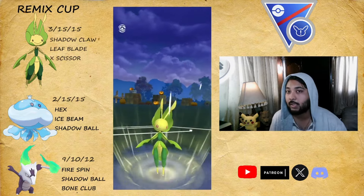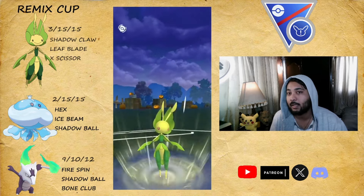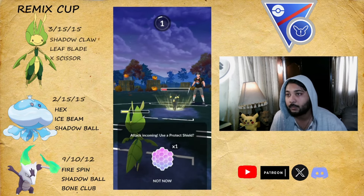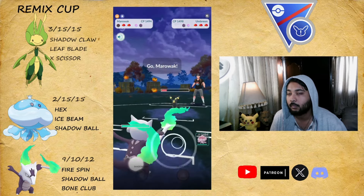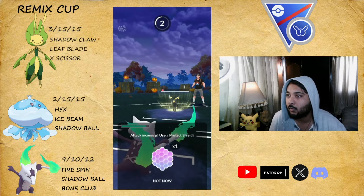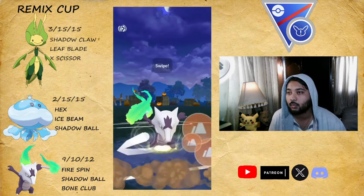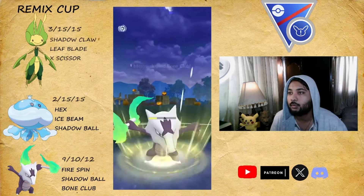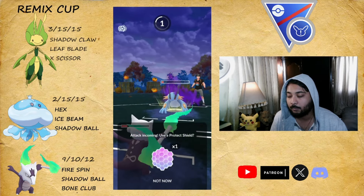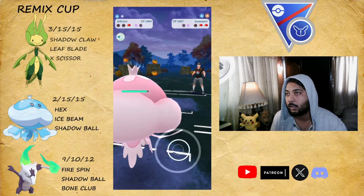They bring in Umbreon — I missed throwing Leaf Blade which would have taken a shield or knocked out their Swampert. Umbreon can beat both our back-liners and Swampert can threaten our Marowak as well. We don't have a super-effective move on Jellicent against Swampert, but Shadow Ball will still knock them out since they're quite low from Shadow Claws. I bring in Marowak — Umbreon uses Foul Play which does a lot. They don't let us farm Umbreon down so they bring in Swampert. I go Bone Club hoping to catch a shield but they don't shield.